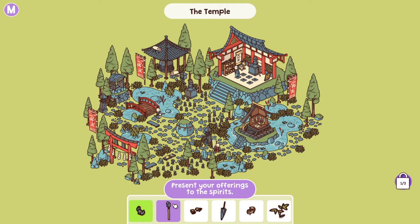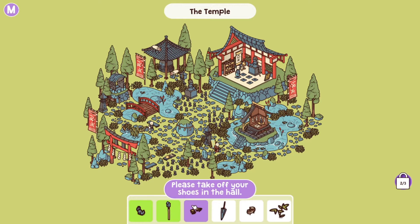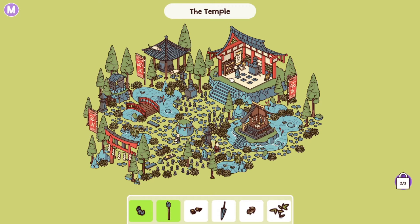Next up, present your offerings to the spirits. You present your offerings at the little shrine where the mailbox is right in front. Next up, please take off your shoes in the hall. The hall's over here and the shoes are right there in the cabinet.